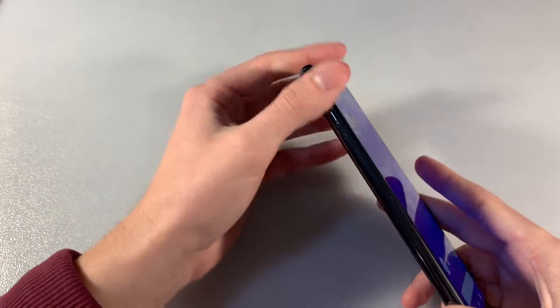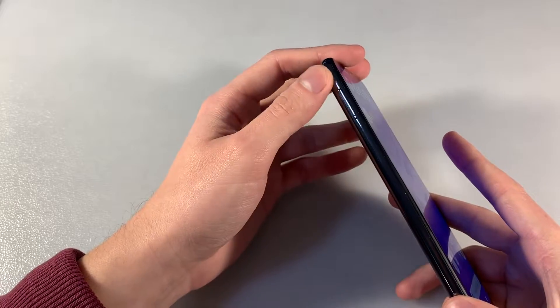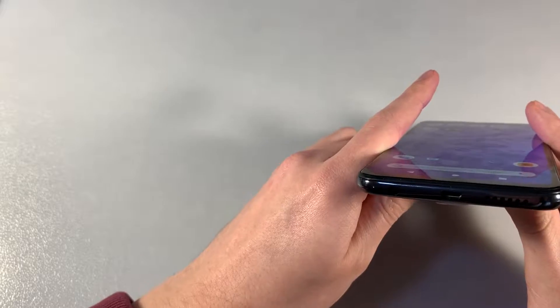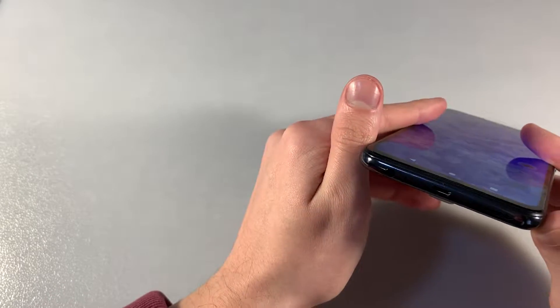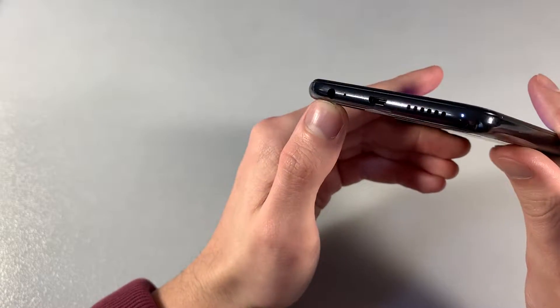Turn on device. On the left side: slot for 2 nano SIM cards, or 1 nano SIM card and micro SD card for memory. On the right side: power key. Upside without controls. Downside: micro USB port, speaker, microphone, and jack for headphones.